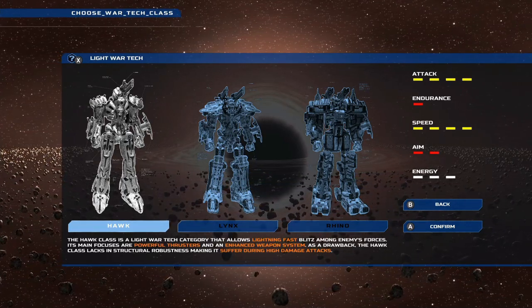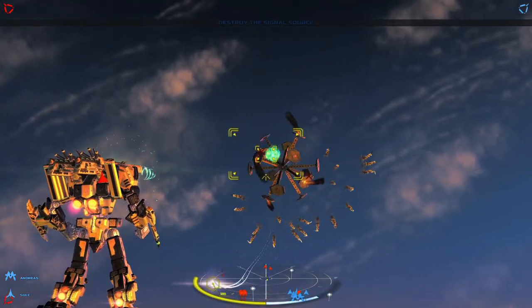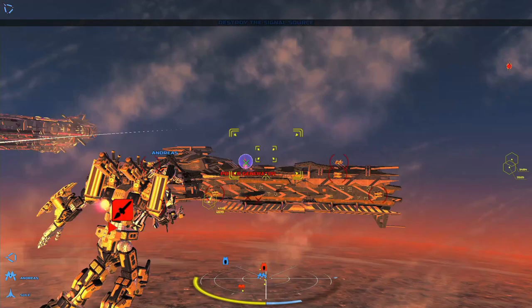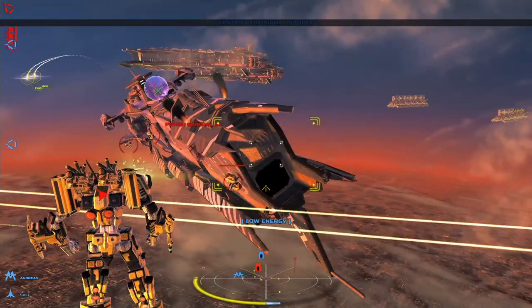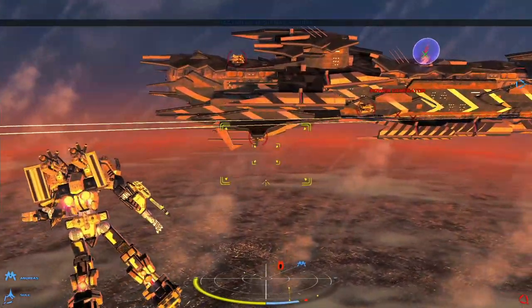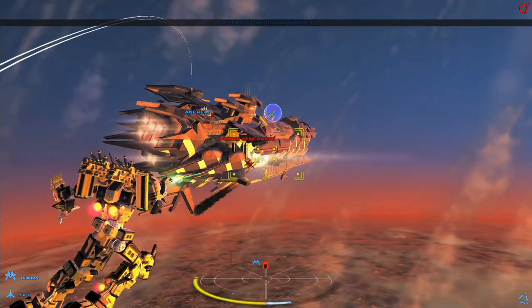Consider these stats at the start as you won't be able to change them for a while until you unlock different war mechs down the line. Before going into the attacks, I have to mention that this game uses an energy bar — the blue energy bar down below dictates how much you can spam your ranged abilities. Right off the bat this frustrated me, as even the basic light machine gun attack used energy.